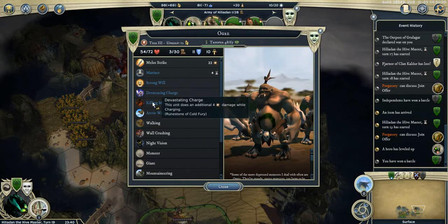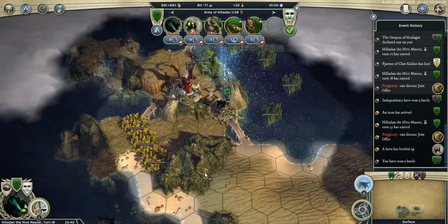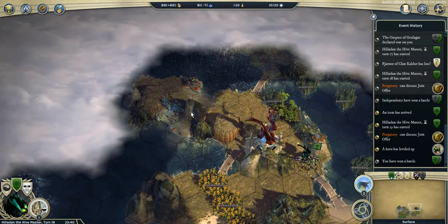So: Strong Will, Devastating Charge, Killing Momentum, Arctic Walking. And I'm going to clear these two sides next.